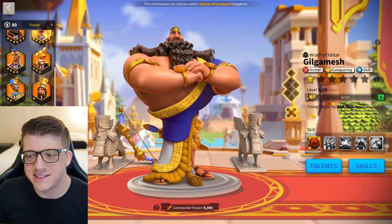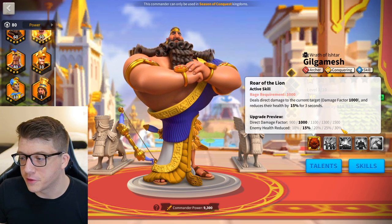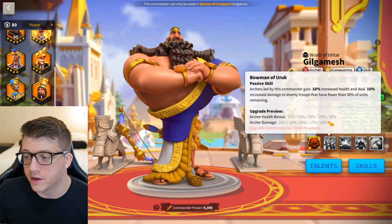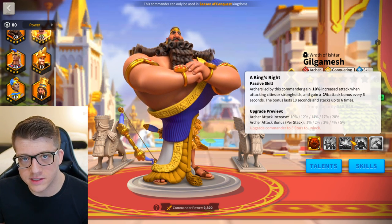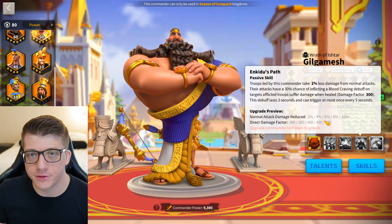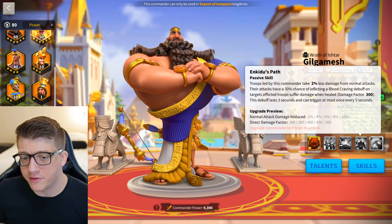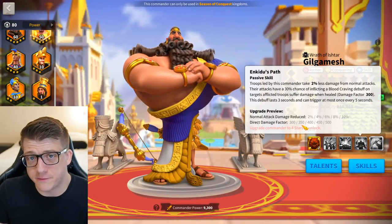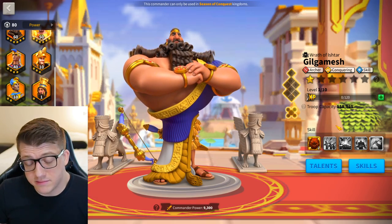Let's talk about Gilgamesh. His first skill is sort of a weaker version of CPO Prime — 30% health reduction for three seconds and a 1500 single-target damage factor. Second skill gives 30% archer health, plus 20% more archer damage when the target has less than 50% troops remaining. Third skill at one doesn't matter since he's a rally commander. The fourth skill at one still gives more than half the value of the blood craving debuff — 2% less normal attack damage taken and 300 damage factor if the target is healing. For example, Boudicca has healing on her fourth skill, so a Gilgamesh hit during that actually deals damage. At 5511 he's not the best, but he's cheap.